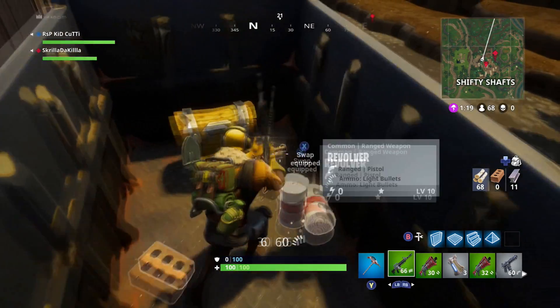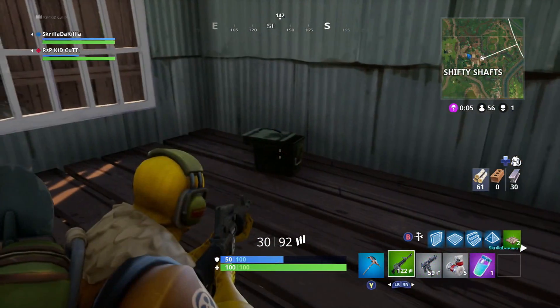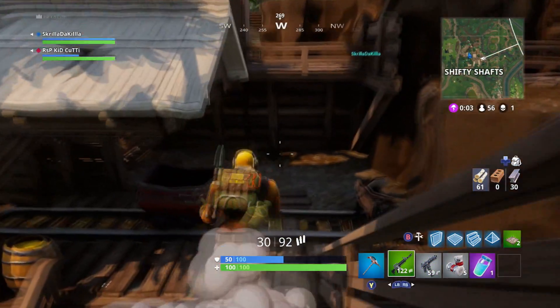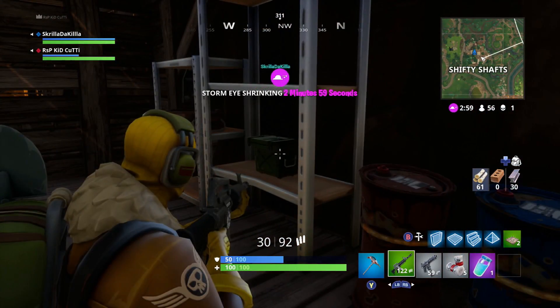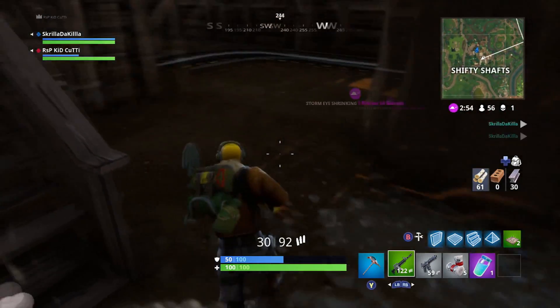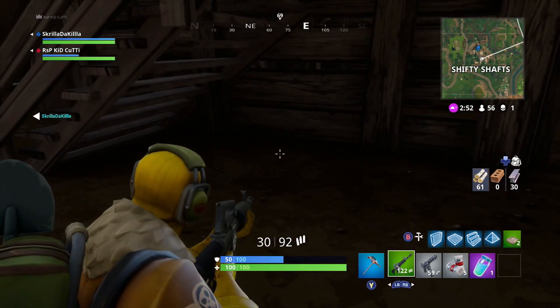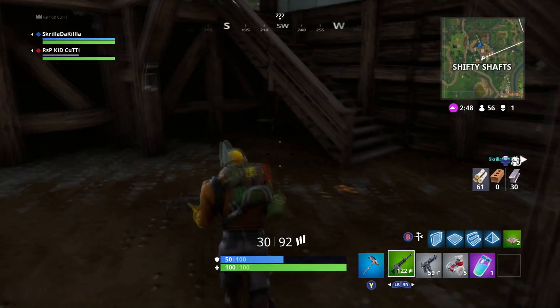That is seven total chests at Shifty — an unbelievable amount of loot for anybody that wants to get that early game loot. This is the place to try. Now looking at the ammo crates — not as many ammo crates. Starting at the same spot, you'll see number one by the picnic table, number two right here on a little rack, and then for number three you'll actually run down — it's not where I first looked, it's actually just over here behind the stairs.